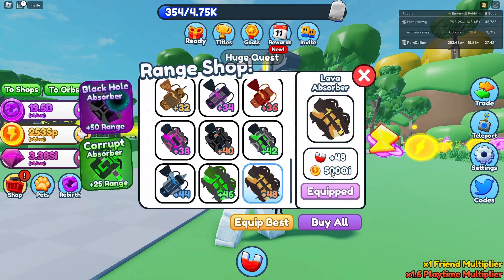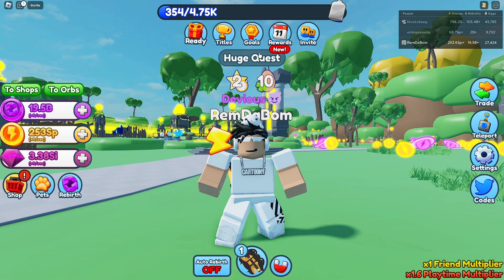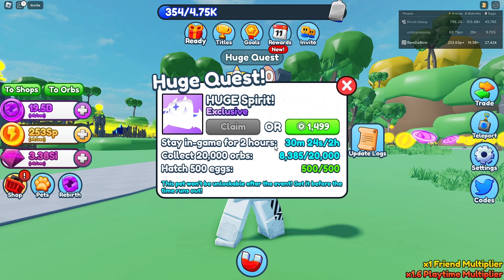The new best absorber in the game does 48 each, and it is 500 UI energy. There's a brand new huge pet — the Huge Spear — you get it by playing for 2 hours, collecting 20,000 orbs, and hatching 500 eggs. I've hatched way more than needed.